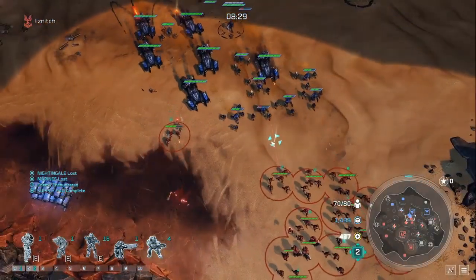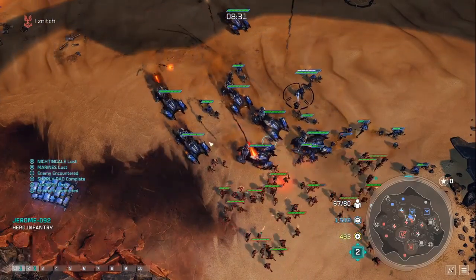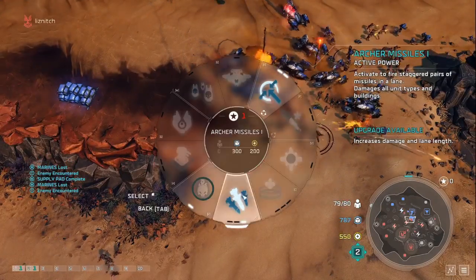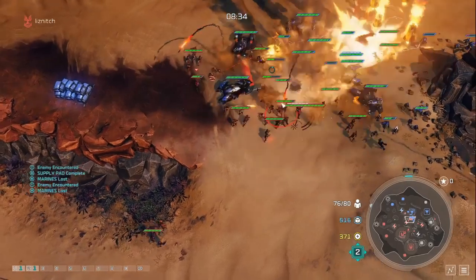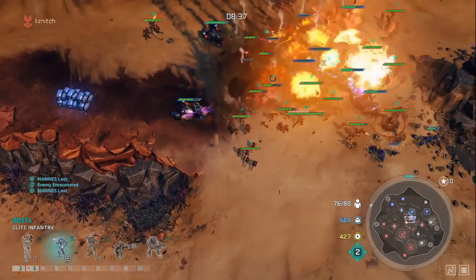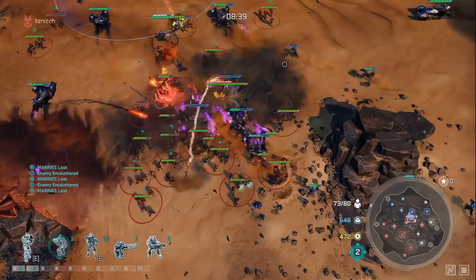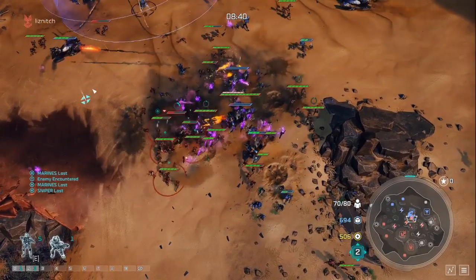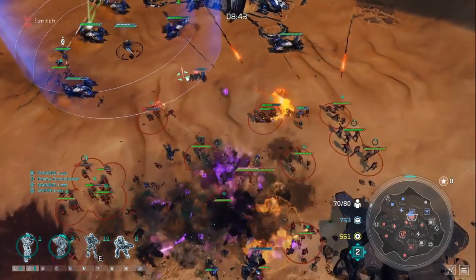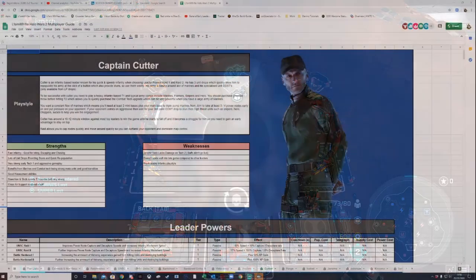We've slowed the video down so you can see exactly what's happening. For the Cutter combo: first drop your ODST squad for a two-to-three second stun — not long enough alone to hold the army for satchel mines — so you drop the mines immediately as the ODST lands, then Spartan Slam on top of the army to lock them in place while the mines go off. During or after that you can also drop archer missiles for full impact of the Cutter combo.